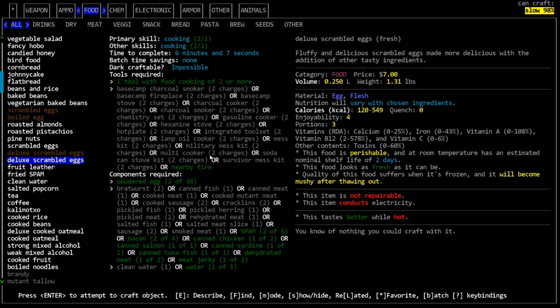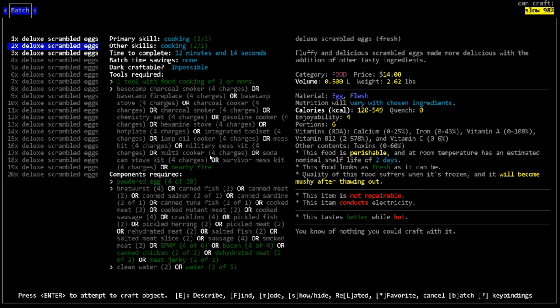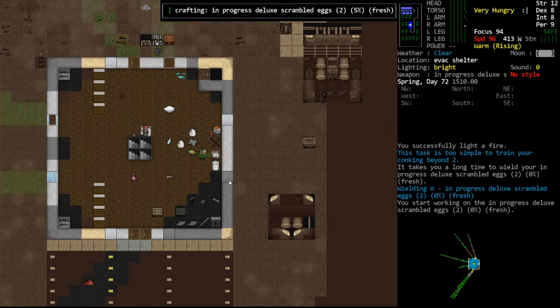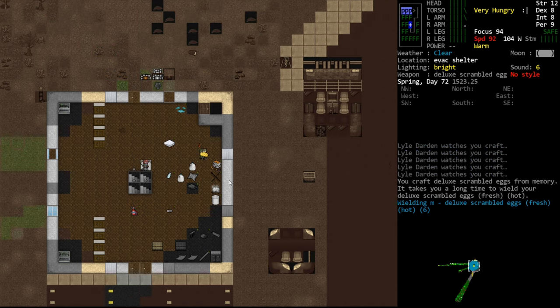We're going to use non-perishable meat products anyway, so go ahead and make two scrambled eggs - that will use a full can of chicken. It doesn't matter if the powdered eggs are in a sealed container; it's not going to count them as open and force us to use 34 before they go bad - it doesn't work that way for powdered eggs. So we'll go ahead and make these using the canned chicken.